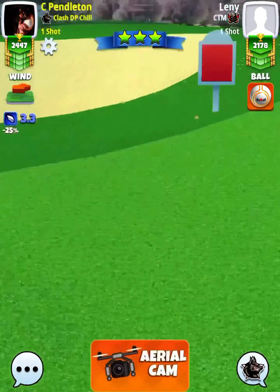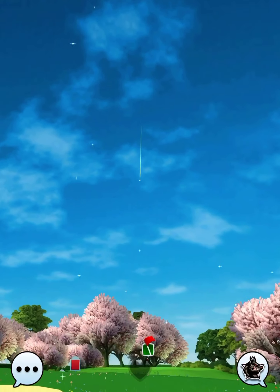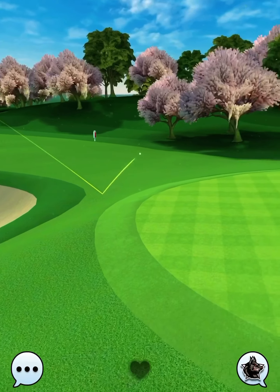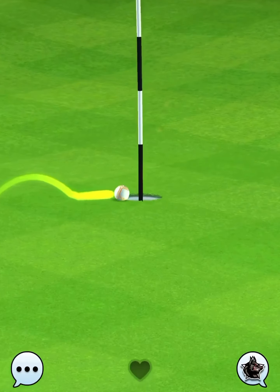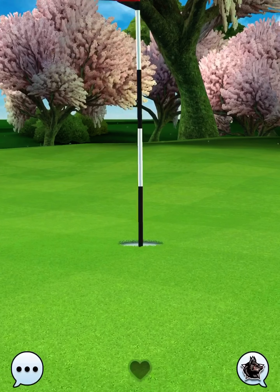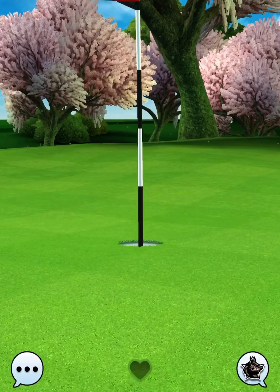Perfect ball, and this thing does drop very nicely into the hole for a tough eagle. I don't know how easy this one will be to duplicate, but here it is — dead center in for that eagle. All right, everybody, I would love to know how you're doing through the first five holes. Let me know in the comments, and we're going to wrap this thing up soon. Thank you.